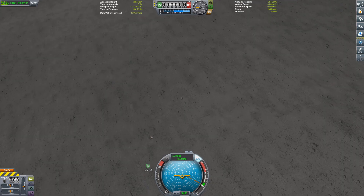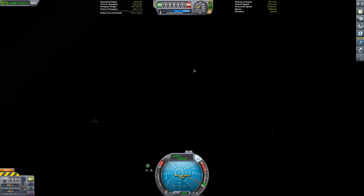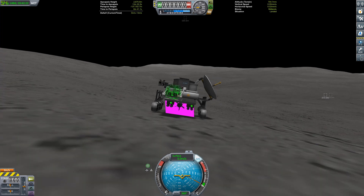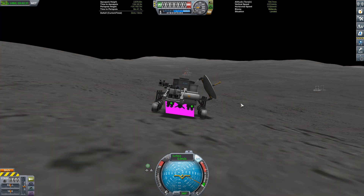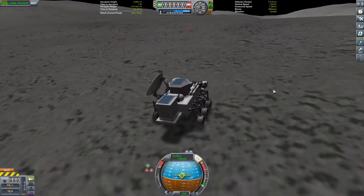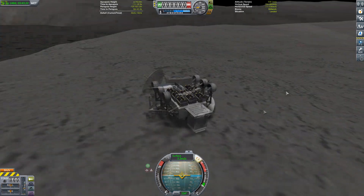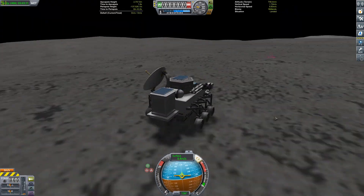It just arcs over and then crashes about a kilometer away, which is kind of how the real sky crane works — it just shoots up and leaves because it's unimportant. We do not leave garbage on Drez... well, we're exploding it right there. Either way, that's the job done. Now we can scout around. I want to find somewhere near the Drez Canyon, so I'm going to scout around that area and see where it's flat. This rover, by the way, does not enjoy staying upright — it really loves to flip. It was a pain to drive around.